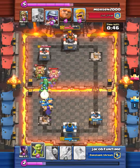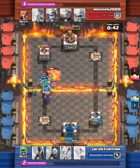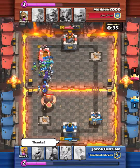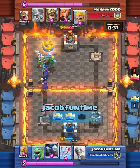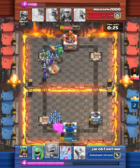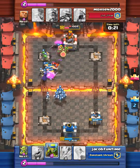I've already started this big push, so I might as well go for his crown tower because there's no way he can defend this. Double witch combo, guys — there's no way he can defend this now. He drops his giant, but there is no way. We are going to get the three crown against a level 6!